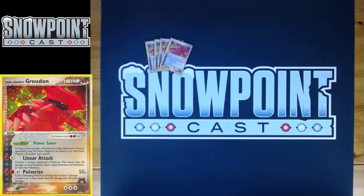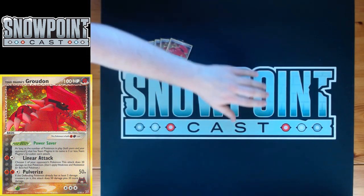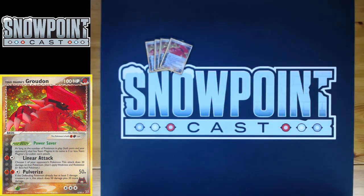Groudon has two really good attacks. The first is Linear Attack: for a Fighting and a Colorless, choose one of your opponent's Pokémon — this attack does 20 damage to that Pokémon. A pretty decent snipe for two. Especially if you get a Special Dark on there, you can hit the active for 30. The reason Linear Attack is really good is because it gives you control — you can drop Linear Attacks 20, 20, 20, and get knocked out without caring, because as you're spreading Linear Attacks the board eventually turns in your favor. Linear Attack and Pulverize have a lot of synergy with one another.